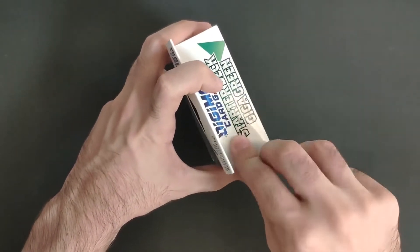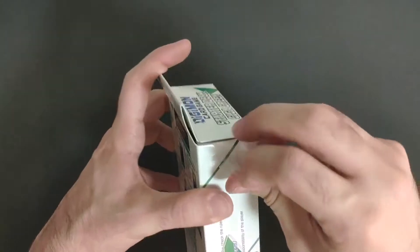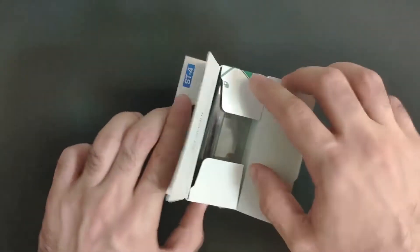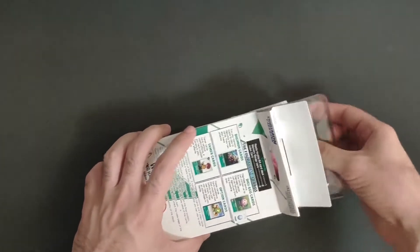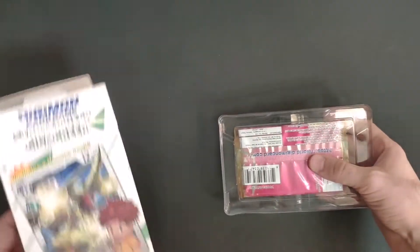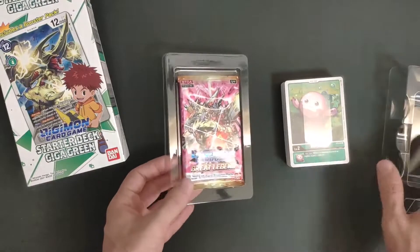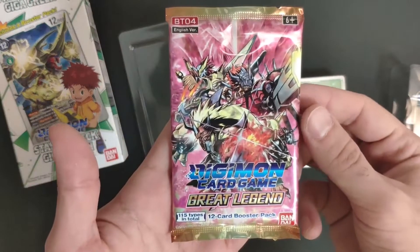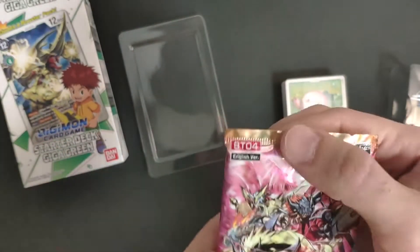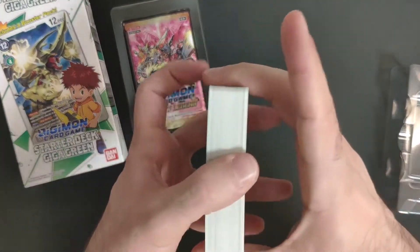Remove the two stickers, just like that, very nice, and you can pull it off. Inside it's a team deck and a booster pack. By the way, the booster pack is the Great Legend, the 12-card booster pack from BT-04 English version. We'll open it in a moment, let's get to the team deck and see what's inside.